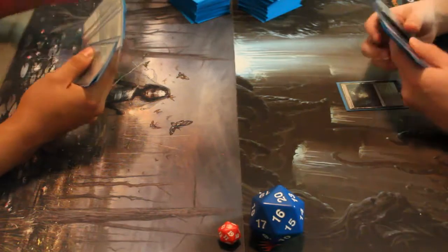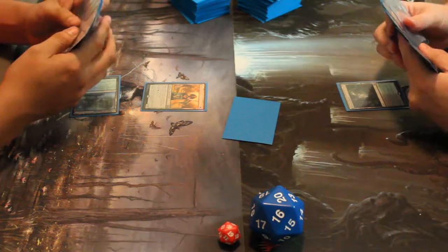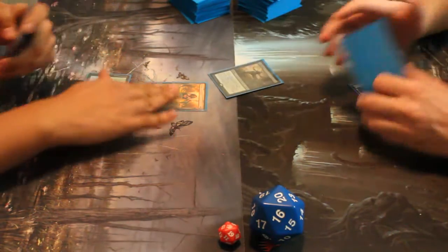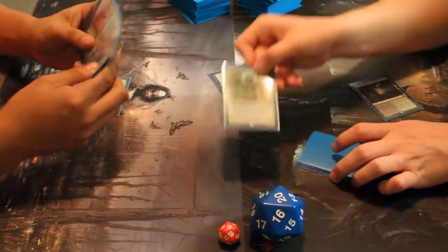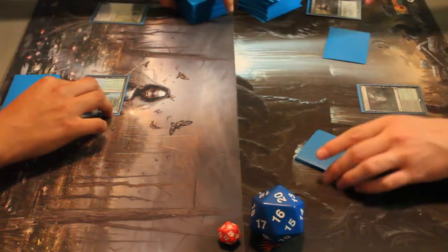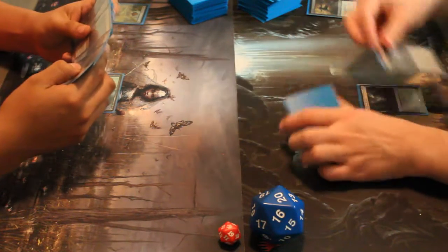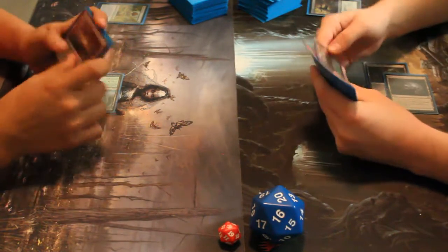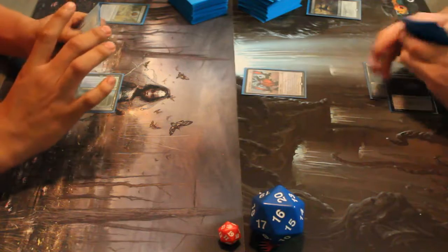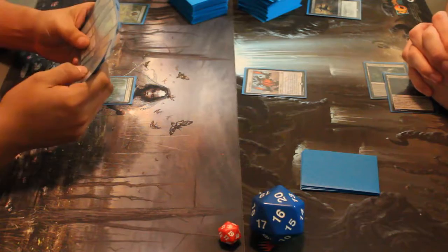I'm going to play Blue Marsh, pass. I'm going to play Sanctum into High Arc and pass. End step — Fatal Push. Yeah. Is that a foil? It is. I opened it in my draft along with a normal Noble Hierarch. I wasn't aware that I had brought a pimp onto the show.